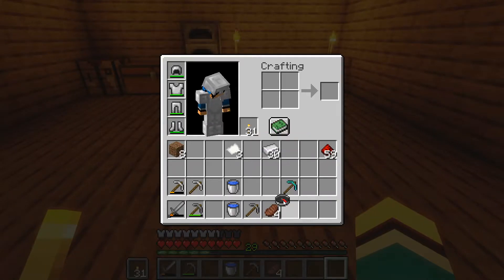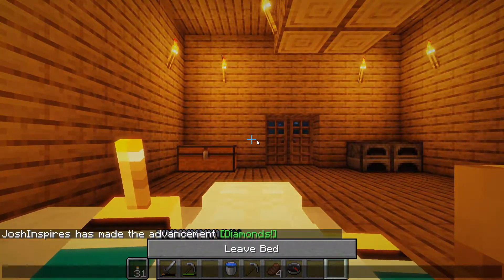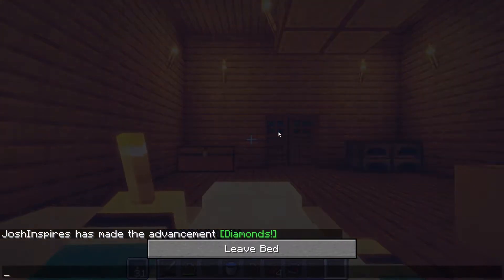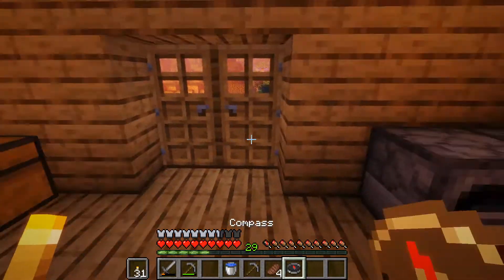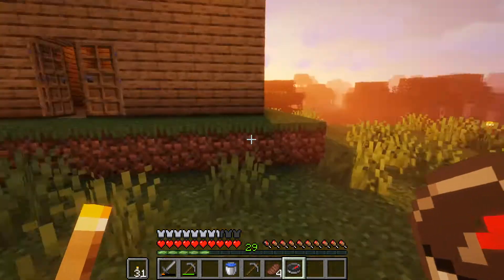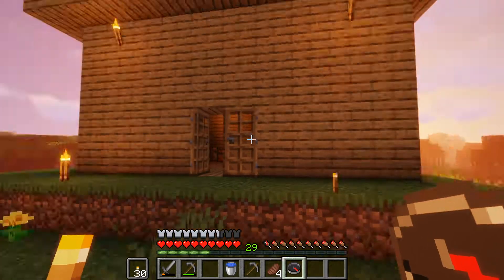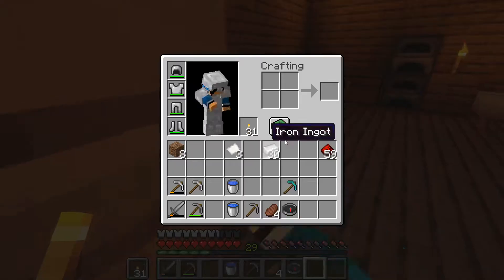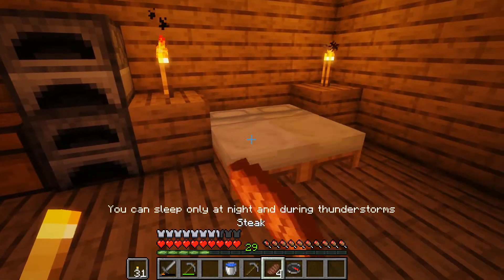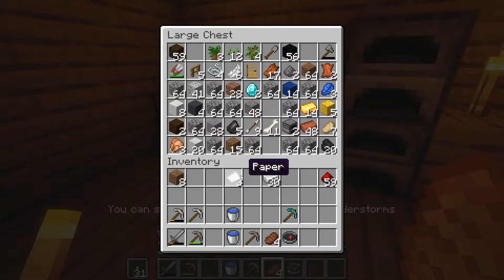We're gonna grab water anyway just in case. The compass always points back to spawn, right? Wait, why is it pointing here? Does it not point to spawn? Okay, these guys are gonna die — there we go, we're gonna take that.